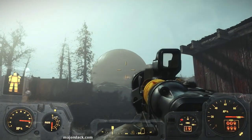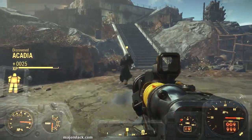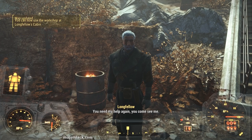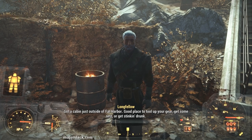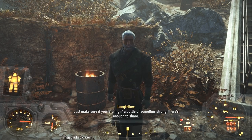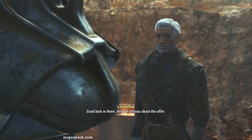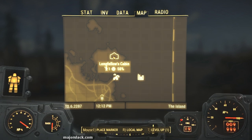Eventually you'll come upon a big dome-like structure, at which point you will have discovered Acadia. Shortly afterwards you'll be given the option to use the workshop at Longfellow's cabin. Longfellow offers himself as a companion: 'Got a cabin just outside of Far Harbor — good place to tool up your gear, get some rest, or get stinking drunk.' You're then offered the option to take him on as a companion or decline.